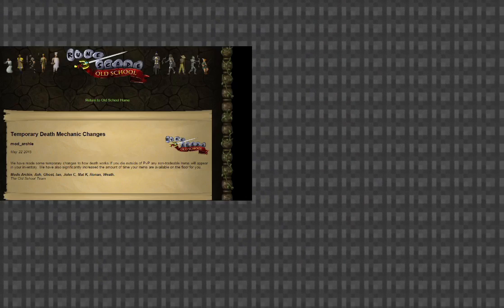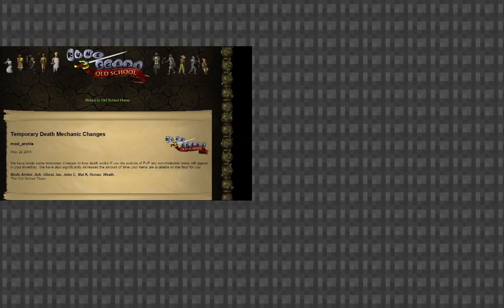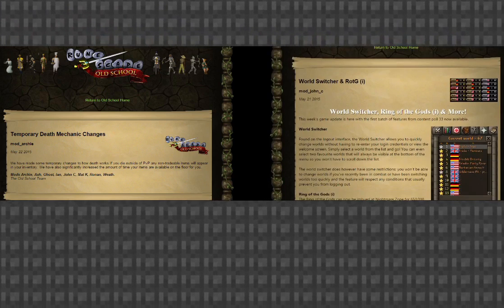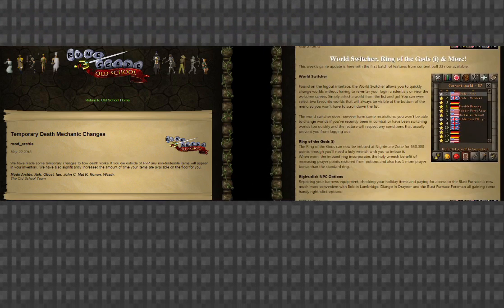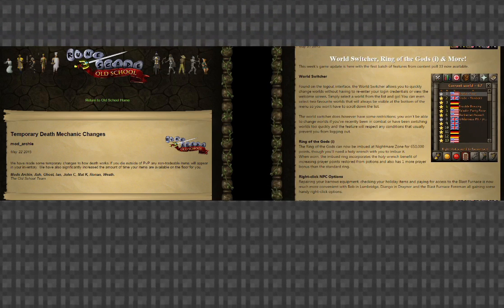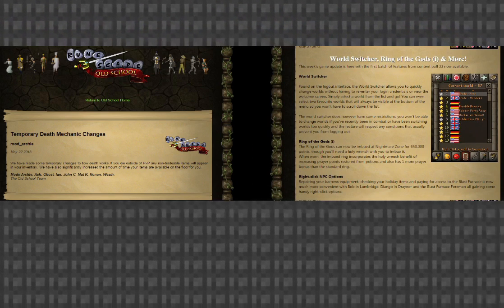If you want to discuss this update, please go on the forums or in the comments below. If you want the news on a small update they did to the game, please click here for the temporary death mechanic changes. And if you want to watch the previous update, please click here for the World Switcher and Ring of the Gods imbued. If you've enjoyed this video, please like and share. And if you want to keep up to date with Old School RuneScape updates, skips, death blocks, and polls, please subscribe. I've been Lewis — thanks for watching, goodbye.